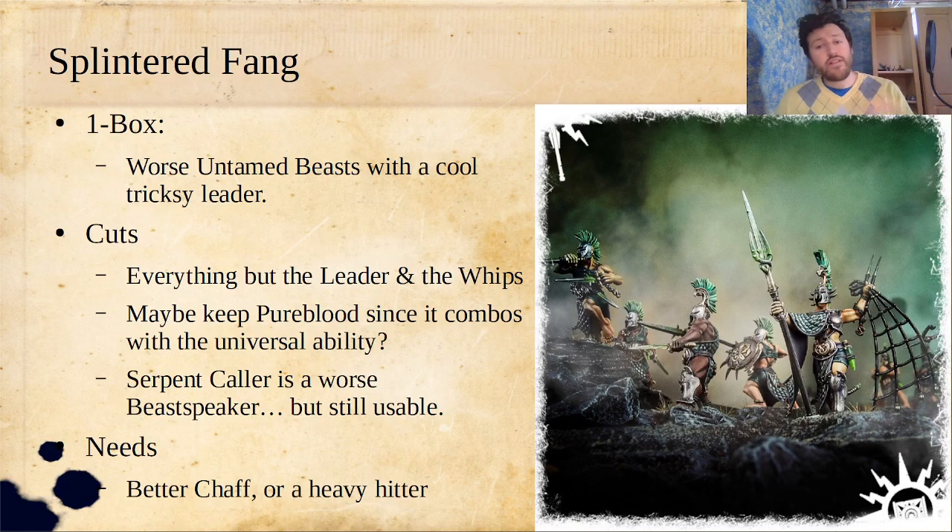Splintered Fang. Splintered Fang are our worst Untamed Beasts, I'll be honest. What they do have that Untamed Beasts does not is a really cool leader. Untamed Beasts also have a really cool leader, but the Untamed Beasts leader is just like a mobile hammer. The Splintered Fang leader is a really clever netter with long range and the net ability on a much higher percentage — this might be the guaranteed net — and a damage profile that isn't the best for its point value but is good enough that you can't ignore it.